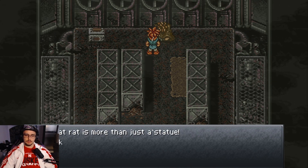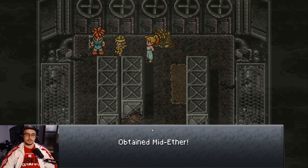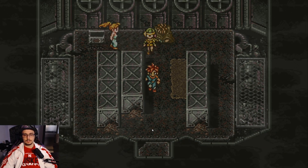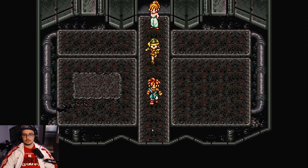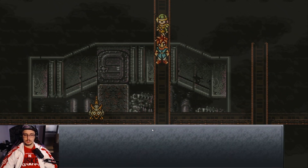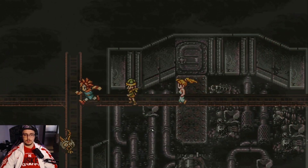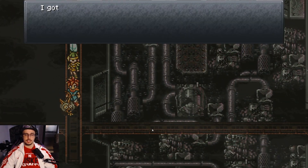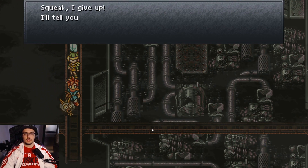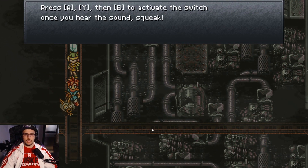The rat is more than just a statue — it knows the secret of the dome. I knew that rat wasn't just a statue. Besides, who wants a rat statue? Some people get statues and worship them, and that ain't okay. We caught the rat, so he's gonna tell us the password. So we can go — the password is A, Y, then B. Once you hear the sound, you're good to go.